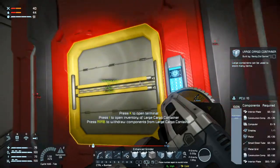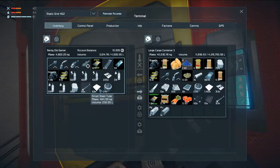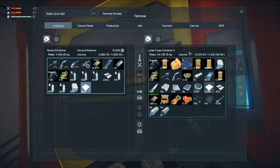Having a jump drive on the ship is actually not a bad thing, so I'm considering if we should just keep that jump drive. I'm not sure.